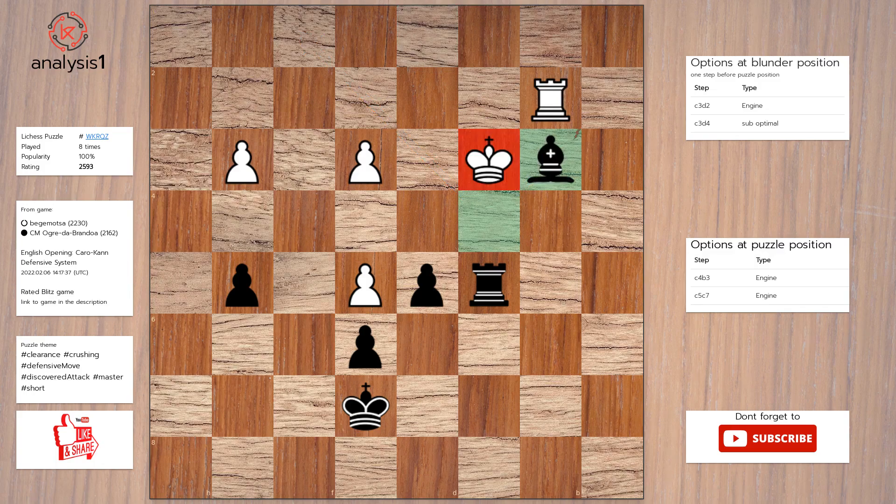The answer is: Bishop takes bishop, check. King takes bishop. Rook to c4.